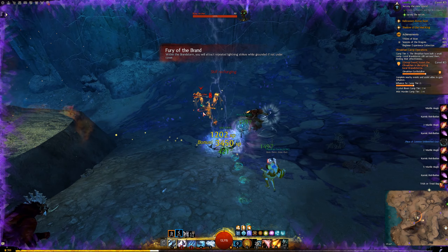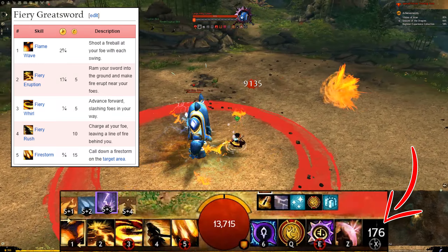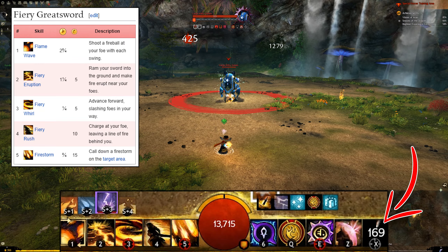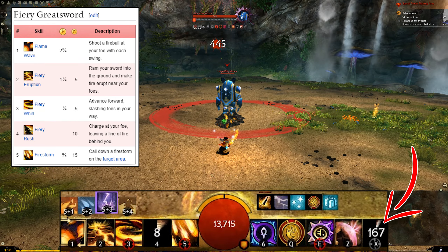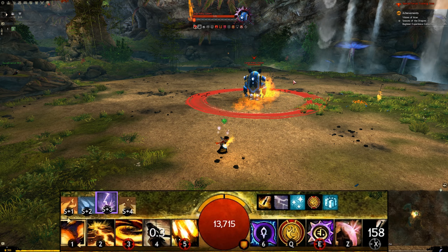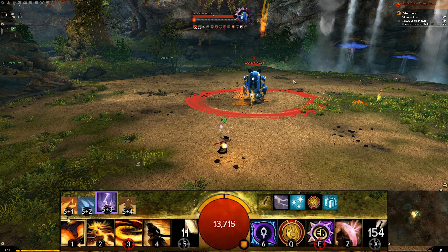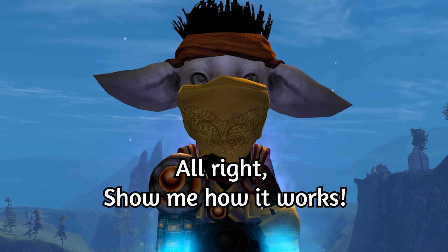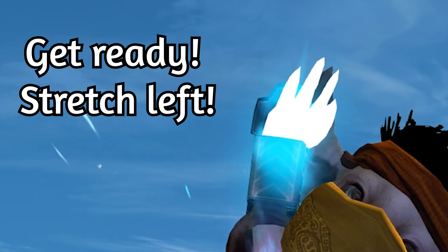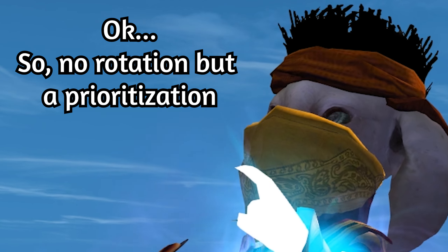If you are not into the elemental, you can always go for mobility or DPS — your option would be the Fiery Greatsword. Skill 3 can be used situationally to get in or out of a fight, skill 4 is used to deal damage and dash in or out, and skill 5 creates a firestorm that does a good amount of damage. In most cases, you want to go for Glyph of Elementals for the most laid back gaming experience. Now, how should you be using these skills? What is the rotation of this build? Well, there is not a real rotation — there is a prioritization.